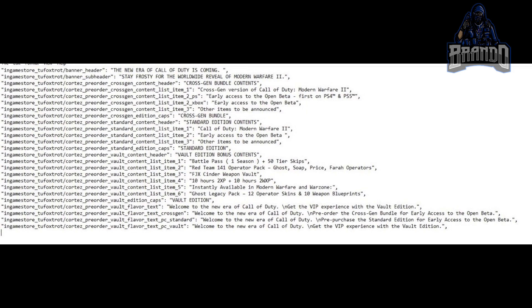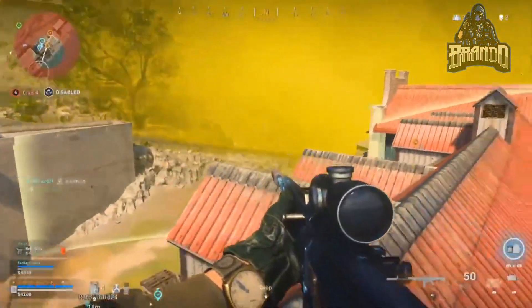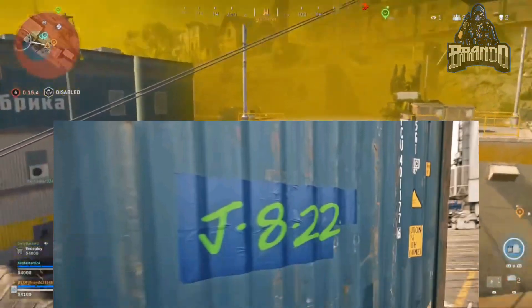The Vault Edition is described as the VIP experience and the new era of Call of Duty. It also includes early access to the open beta — in fact, every edition, including the cross-gen bundle and the standard edition, includes early access to the open beta. There will also be additional items announced, and interestingly they haven't mentioned an alpha yet.